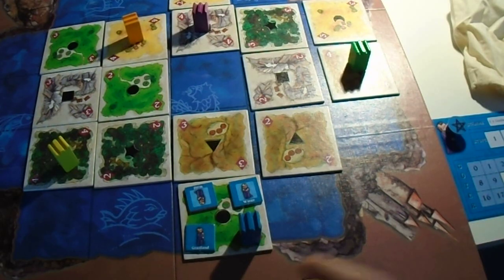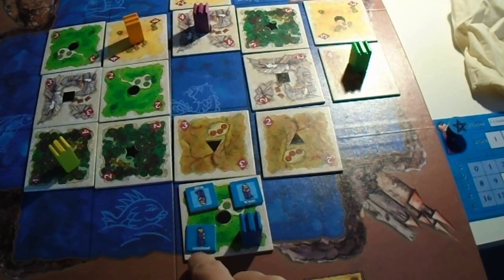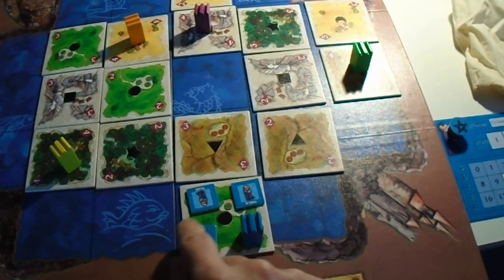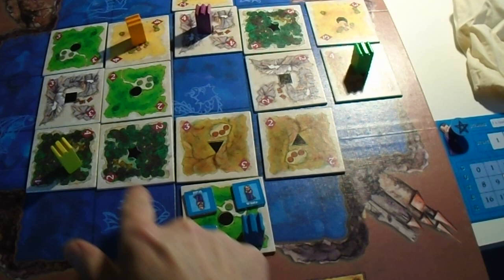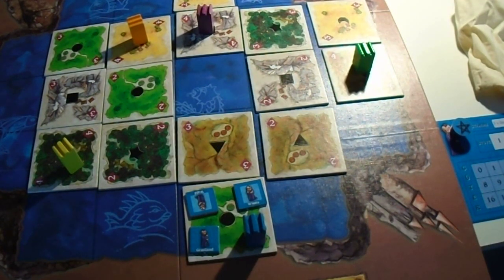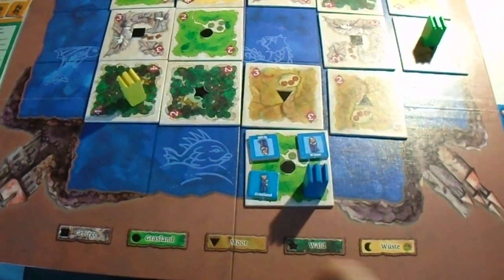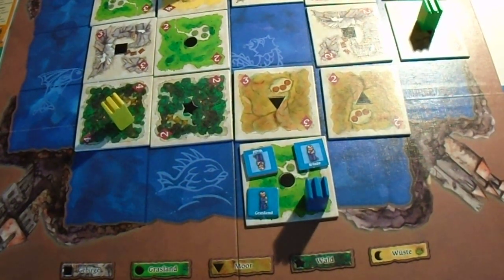As I explained in the previous video, there are two sides to each worker. If it matches the tile it's on — so grassland on grassland — you flip it up to single color and it becomes active. This worker wants to go to a forest, and this one wants to go to a desert (Wüste). There are three tiles with value 4, 3, and 2 each, of the five types of terrain. That's not different from the normal game.